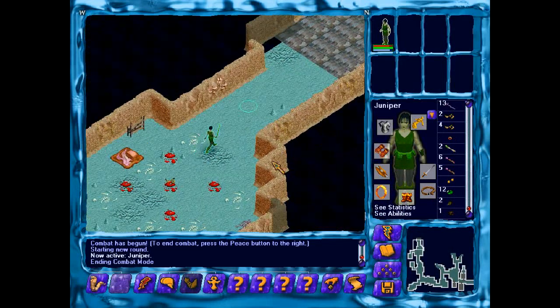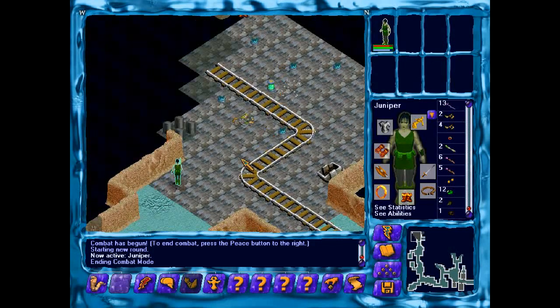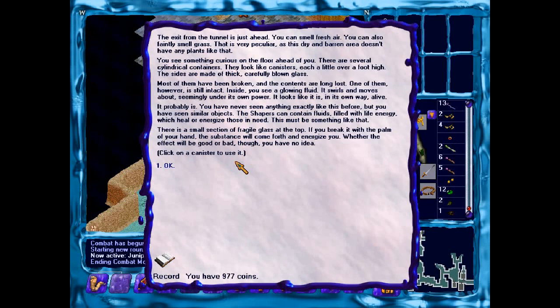I need to draw regular thorns. The exit from the tunnel is just ahead. You can smell fresh air, and you also faintly smell grass. It's peculiar, as this dry, barren area doesn't have any plants like that.